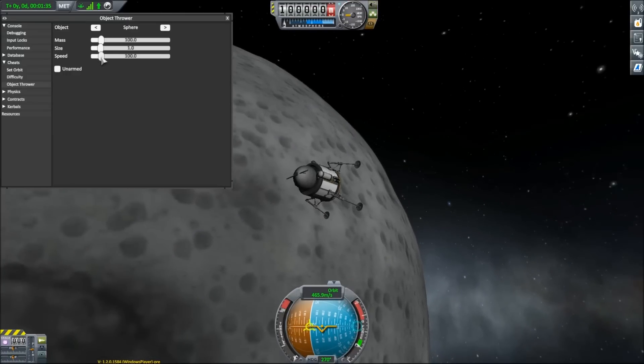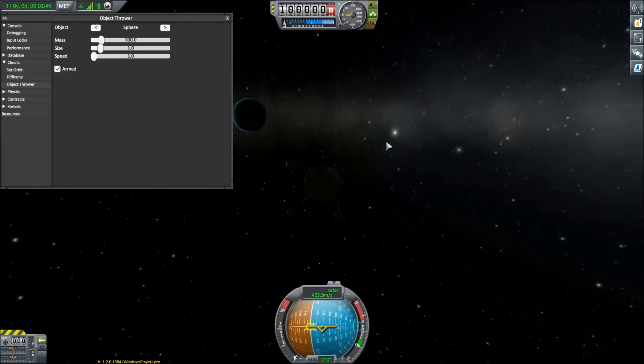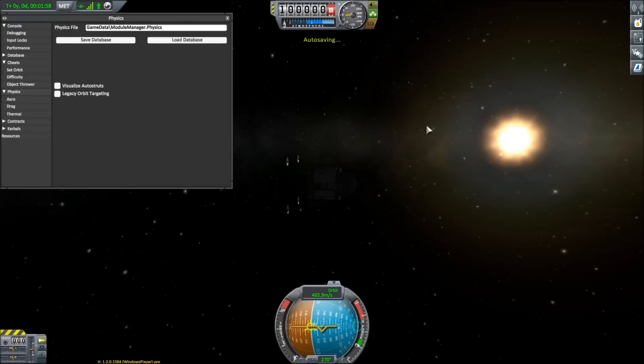Mass, size, speed — let's do a really low speed because I actually want to see it. Armed. Okay. But space... nope. You'd think there'd be a button here, like 'throw.' Throw object. If anybody knows what this object thrower is and how you activate it, please comment.